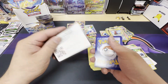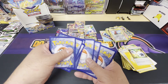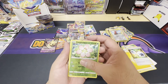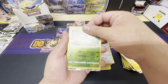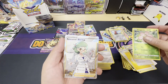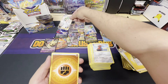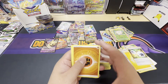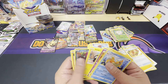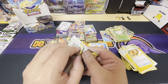Another black code card — can we just keep running black code cards from here on out? Reverse holo Exeggcute, and oh man — it's Roseanne's Backup trainer full art! There we go.